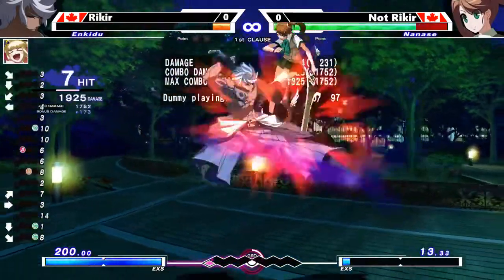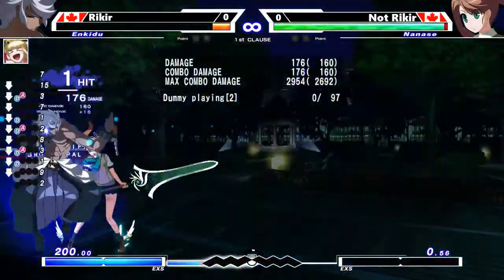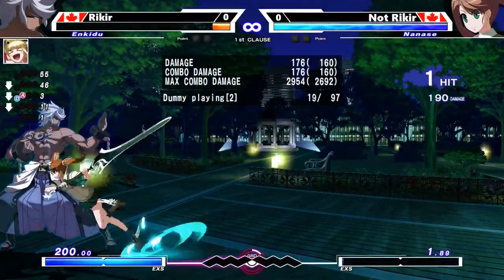You can also hit your opponent out if you do 2AD as well, if you timed it properly or if your opponent mistimed something. So 2AD is going to give you a crouching jab. Furthermore, you can also do backdash AD, which gives you backdash plus throw tech. The input is just 4AB plus AD.